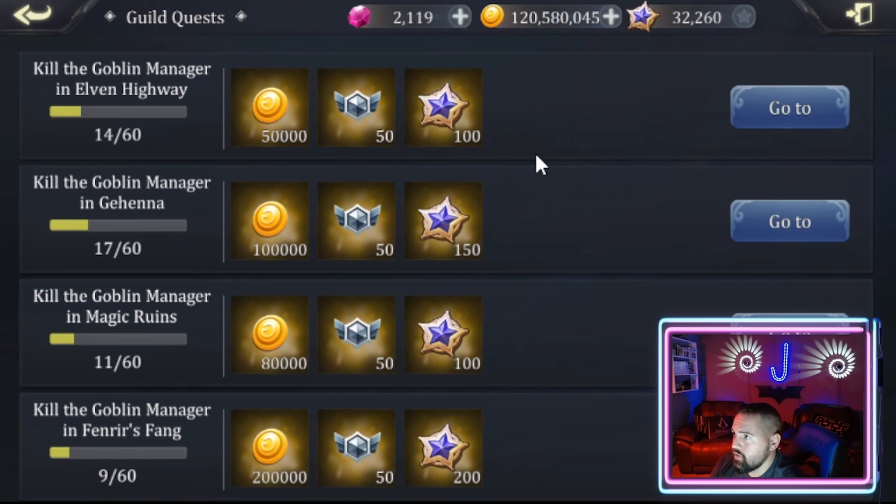Now, here's where it gets interesting. Thanks to some research by different members of the community, especially in Icebreakers over on server 4 — when these guild level quests are completed, it's not only just for the guild one time. Say this Gehenna Manager quest right here — we got 60 out of 60. That will count as a completion for every single person who is online. Say if I'm online, it counts me completing the guild quest, the squad members I'm with, everybody else online. So if 20 people are online in your guild, it counts as 20 people completing that guild quest. And that, my friends, is how you're going to fill up those bonus points for the boosts quickly.